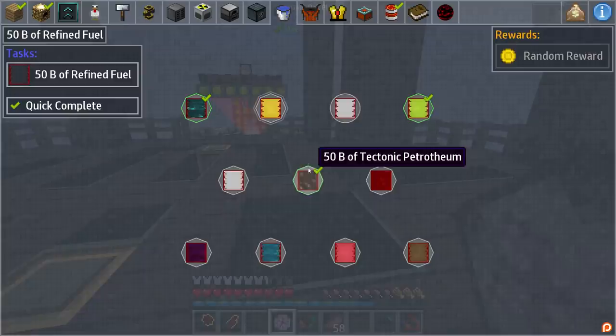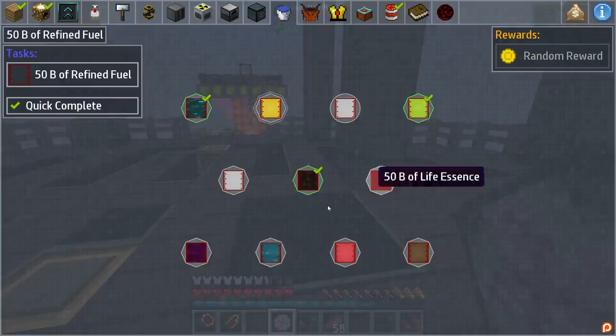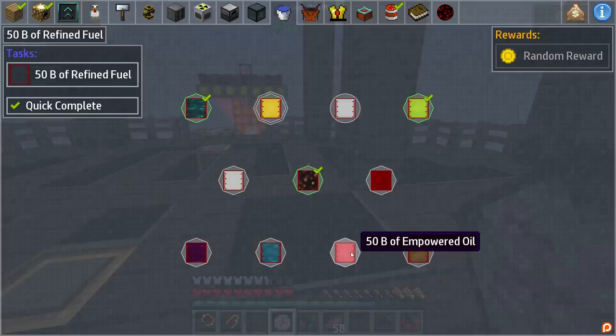Today we're going to try our best to get some more of these fuels automated. We have several different things that need to be automated: refined fuel, sewage, sludge, and this one we have to do later on — that's part of blood magic. UU matter can be done, not quickly, but it can be done.